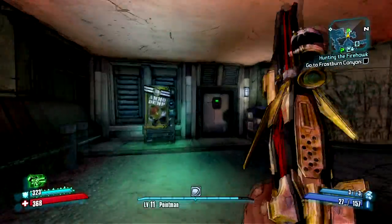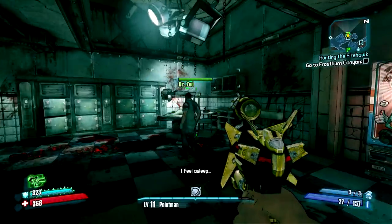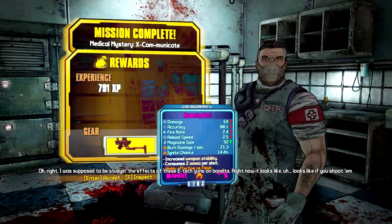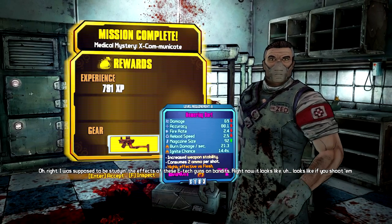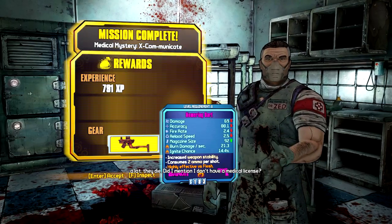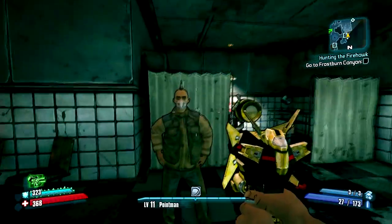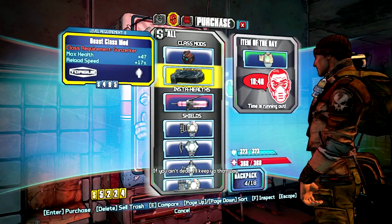And one is in the bounty board, I think, maybe? I don't remember where the other one is. But we get a little weapon from this guy. Well done, brainy. Real good at killing stuff. Homering dart. It's an incendiary pistol with increased stability. Whatever. Don't really care for that gun.